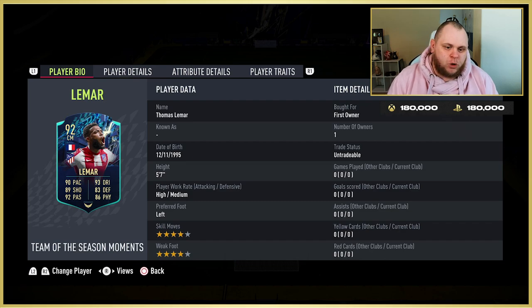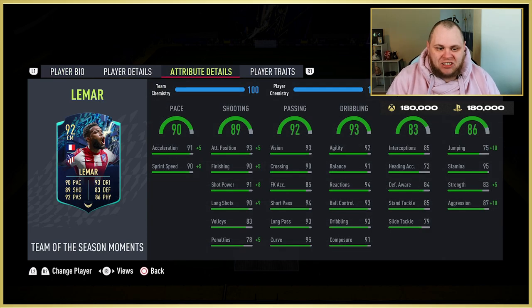This isn't one of those reviews where someone likes a card and just pushes it on everyone else — I'm literally looking at it from an outside perspective. His stats as you see them on screen are really good compared to players of a similar price. Thomas Lamar has a four-star combination, five foot seven, high-to-medium left foot. He's got 91 pace and 90 sprint speed — very fast.